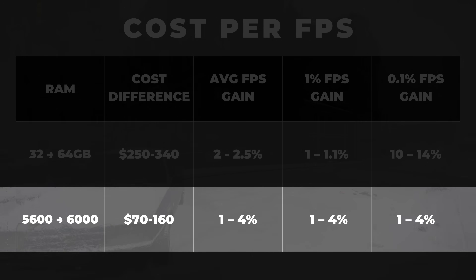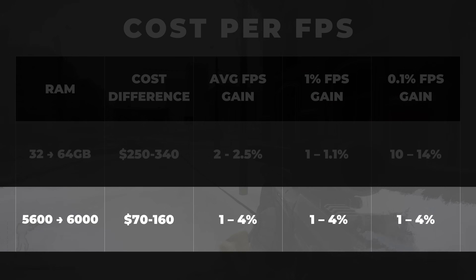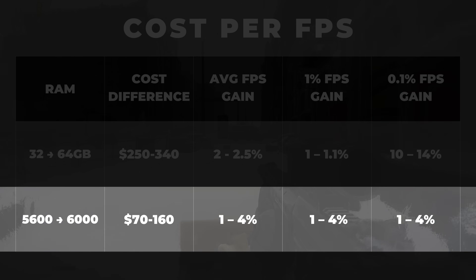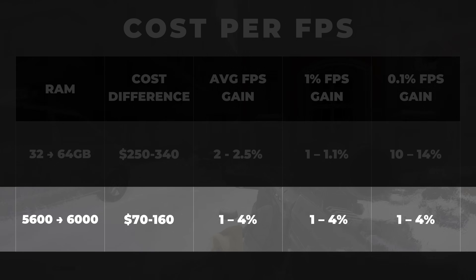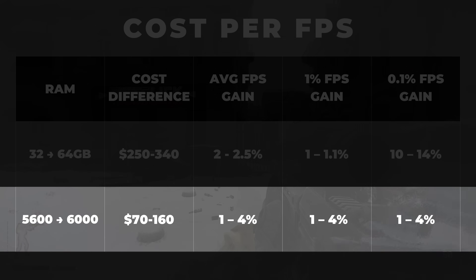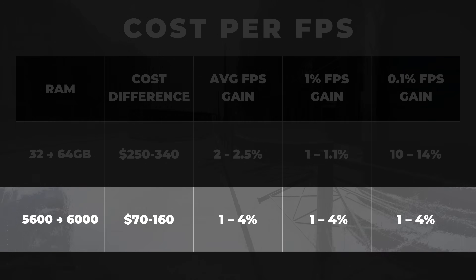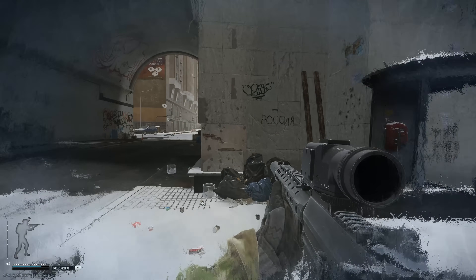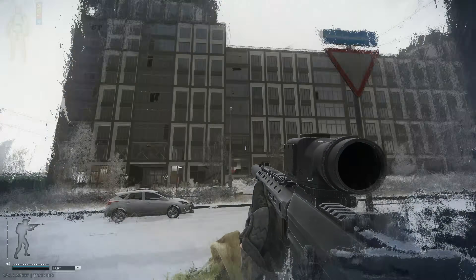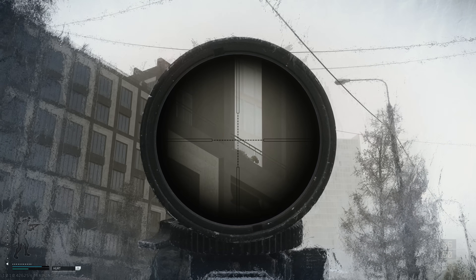What about faster RAM? Moving from 5600 to 6000 costs about $70 on a 32GB kit and about $160 for a 64GB kit. Looking at the numbers, the differences are pretty small — we're talking 1–4% at most across average FPS, 1% lows and 0.1% lows. That's basically within margin of error for testing and in practice it's really hard to tell the difference while playing. While the numbers did tick up slightly on paper, that cost-per-performance ratio is pretty poor and you're paying a premium for gains you're probably not going to notice in real gameplay. If it were me, I'd spend that difference on something that directly affects my experience — like a better mouse, better keyboard, monitor upgrade, or just pocket that extra cash.